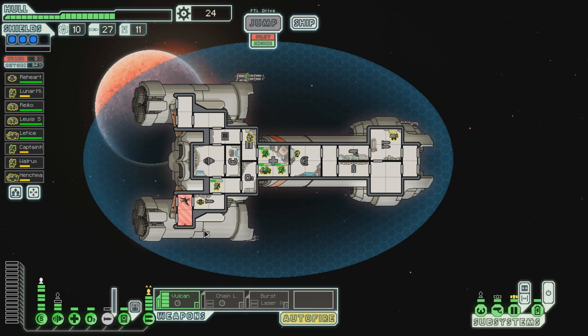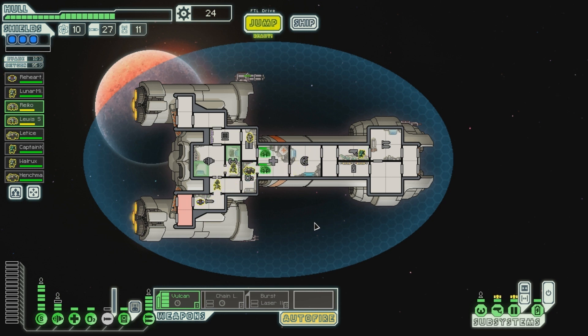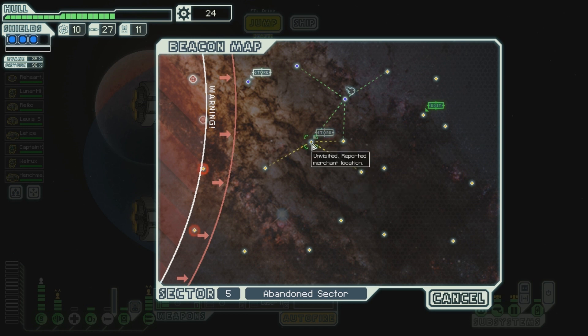Nicely done. Let's go and heal up. Lewis and Reiko, come over here and repair that hole. I'm sending the Engie because they're the fastest to repair this stuff. Let's get you healed up as well. There's no air there so they will be losing oxygen. They're already done - well, that was quick, that's the Engie for you. Let's wait for everyone to be done. You two go and heal up as well, then we can send everyone back to their posts. Return crew to safe positions. Let's jump.